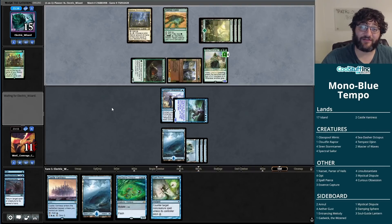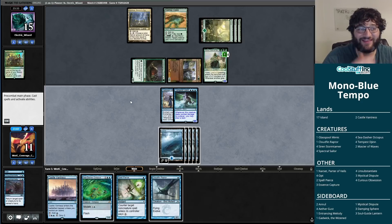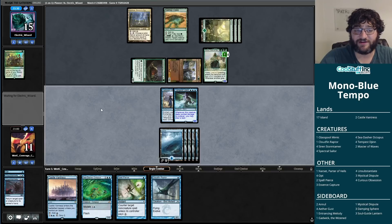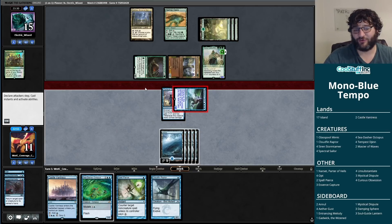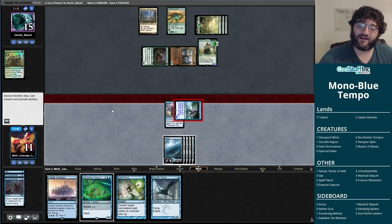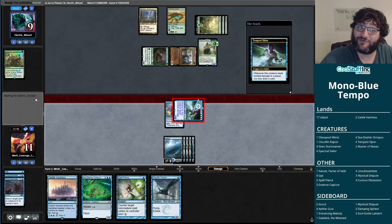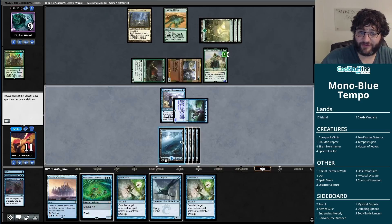I'm going to Unsubstantiate that creature now and see if my opponent gets baited into going for another Collected Company, which we can Spell Pierce. It didn't quite work out — we're going to take seven damage. We need blockers now. Cloudfin Raptor is not the end of the world, just trying to make chump blockers and swing to survive. Definitely missing the Merfolk Tricksters in this one.